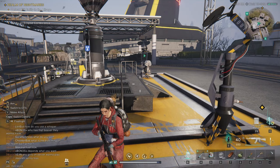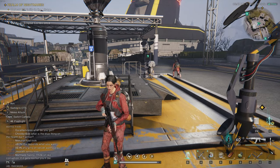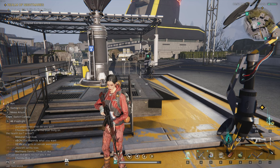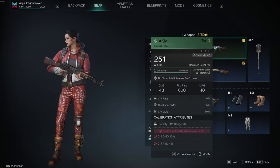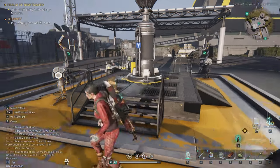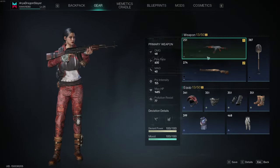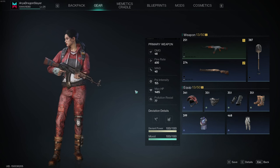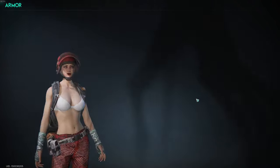Hey everyone, Cobra here, welcome back to my channel. For today's video on Once Human, I'm going to be showing you the first boss at the monolith — spoilers if you haven't gotten here yet. I'm actually much higher level than this but went back and crafted lower level gear, so I'm just using an AKM and a shotgun, still in the 200s. I recommend bringing a good amount of ammo — about a thousand rounds for your AK — and stock up on ranged ammo, either submachine gun or assault rifle.